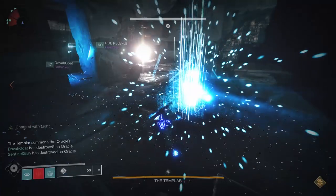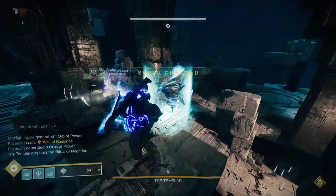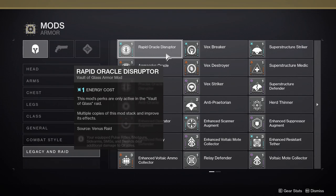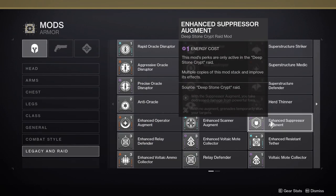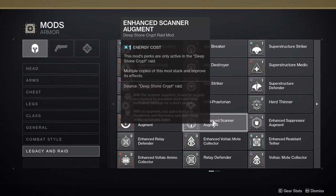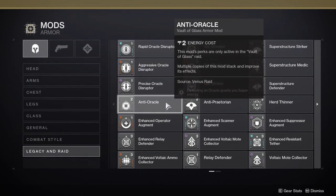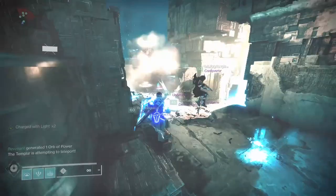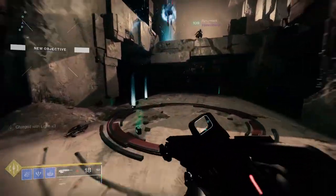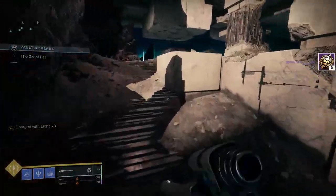Okay, so this is where the video first began before I started adding the other stuff — raid mods. As the name suggests, you need to complete raid activities to earn them, and these mods are only useful inside raids. The bad part about them is that even inside the raid, they're kind of not worth using. The only raid mod I use regularly is the Taken spec mod for weapons, and that's only when my team and I are sorting Riven. Even still, if your team doesn't have that mod, you aren't at that big of a disadvantage since boss spec gives almost the same boost.